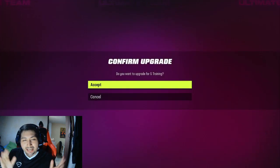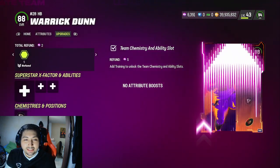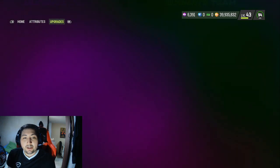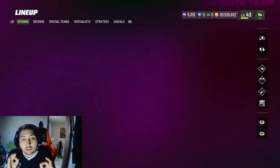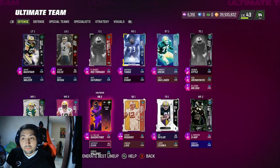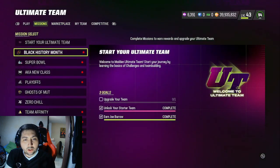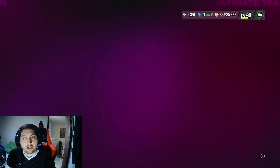Once they're fully leveled up, that's when we're talking about something else. As you notice, this 88 version is nothing special — it's just there to unlock the big boy piece. To unlock them, all you need to do is a couple of very simple challenges with these cards in your lineup, and you'll be able to unlock them.